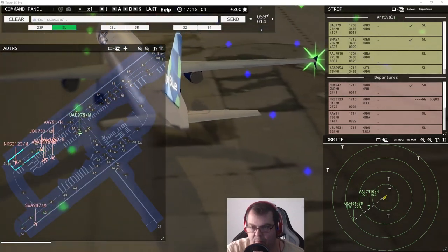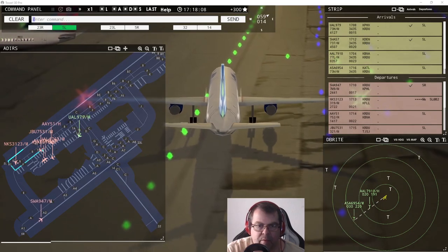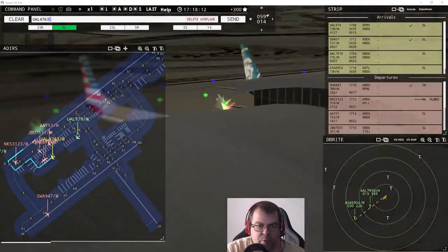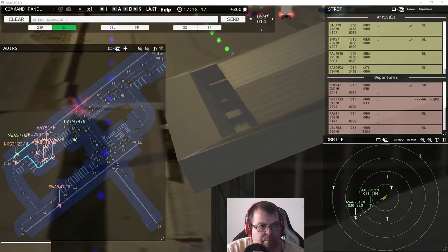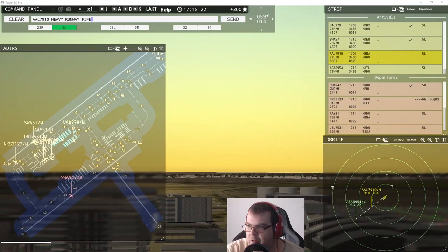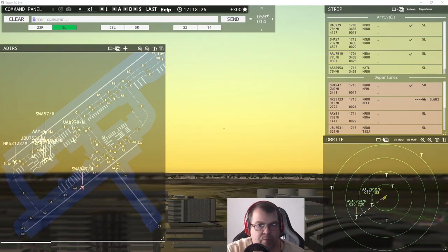Allegiant 7396, pushback request. United 4763 requests taxi, runway five left at Bravo 2. American 79010 heavy, runway five left, cleared to land, wind 59 at 14 knots.